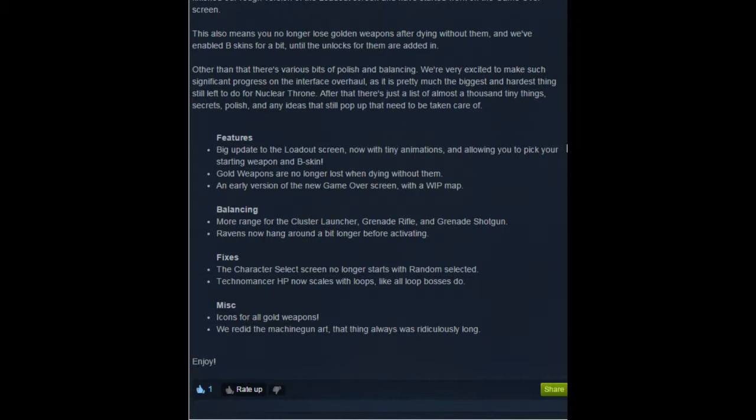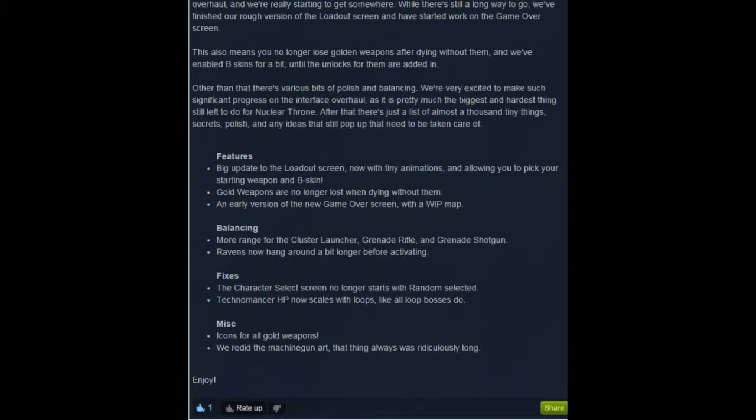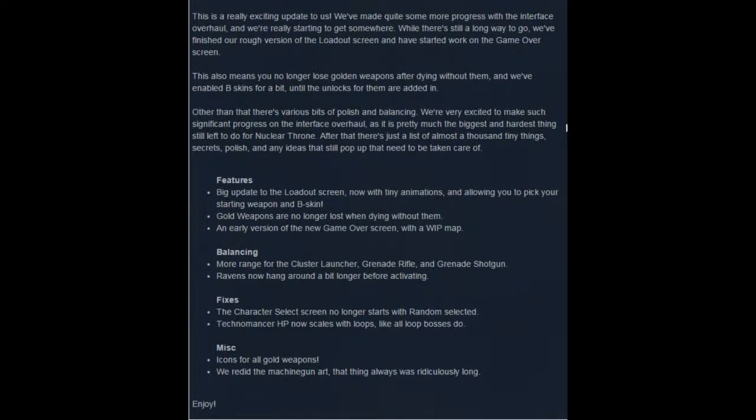Gold weapons are no longer lost when dying without them. Yay for all the noobs that like gold weapons. It's cool to me too, because then you can actually start with a golden weapon and not worry about having to keep it the whole time. So gold weapons actually mean something now. That's awesome. Early version of the new game over screen with a work in progress map. I saw it. It's pretty dope.